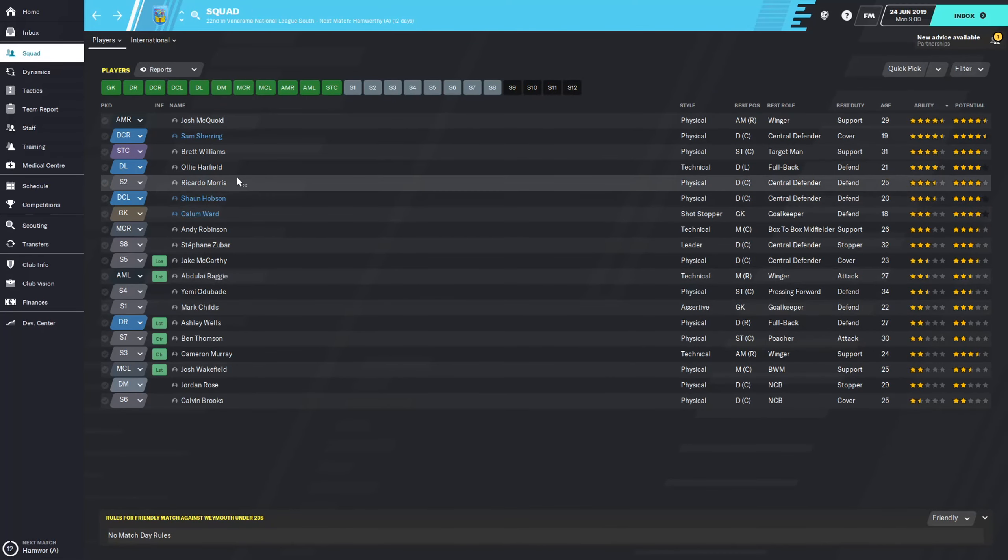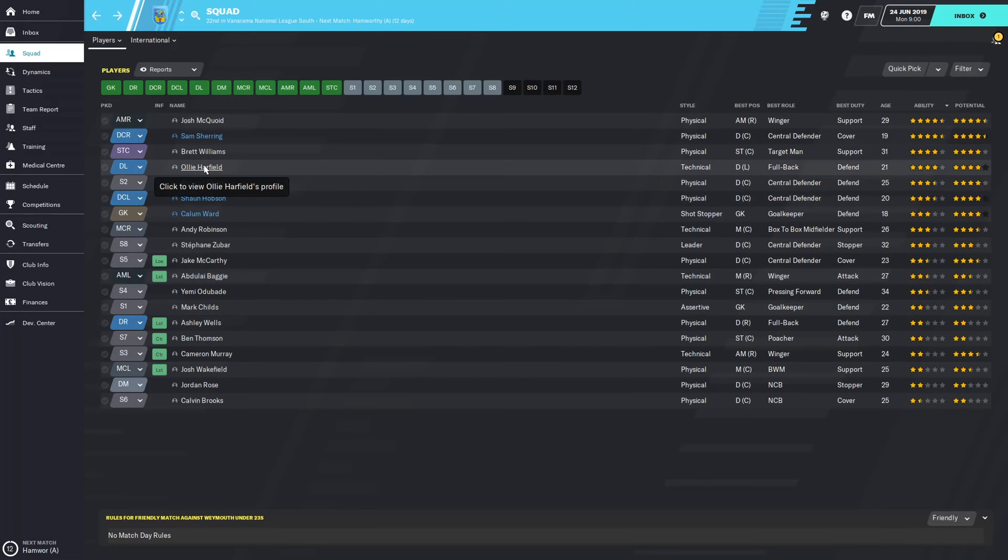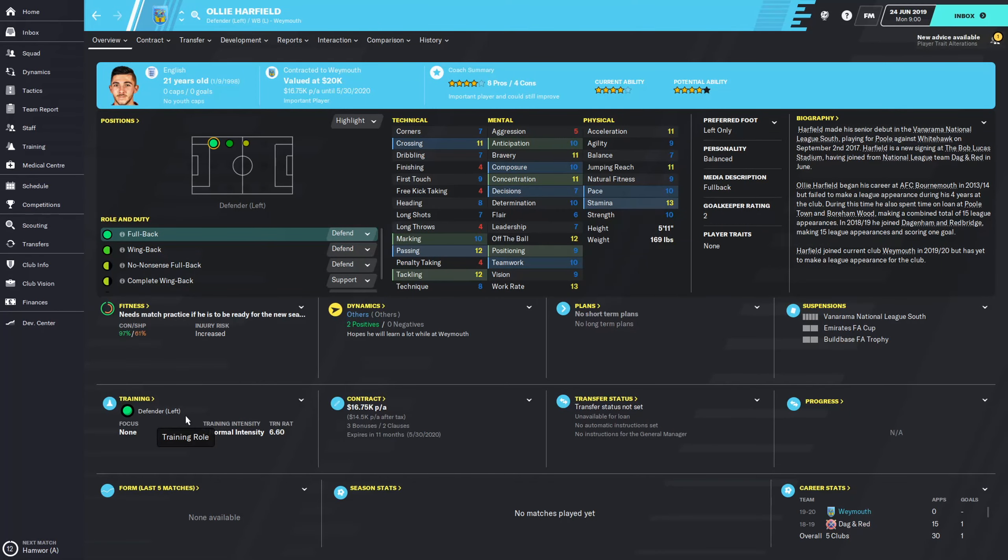Next up is a four-star left back, Ollie Harfield, 21 years old. He looks very solid - a balanced fullback who can cross the ball when he gets forward and is more than capable of defending with 12 tackling, 10 marking, and 12 passing as well. Mentals look good and his physicals are not bad either - 13 stamina, very decent.